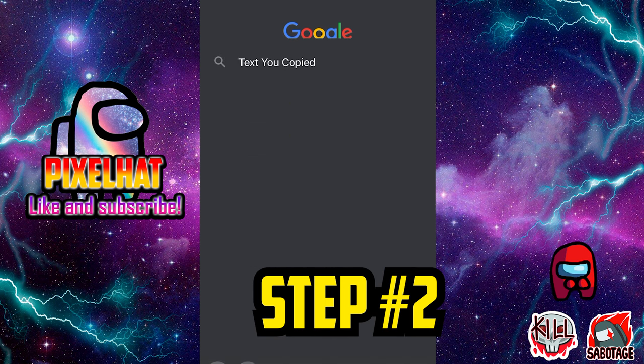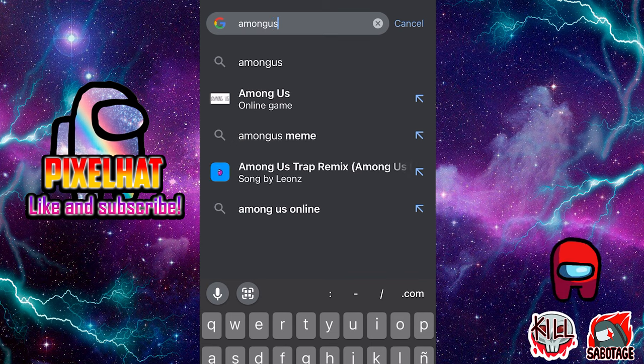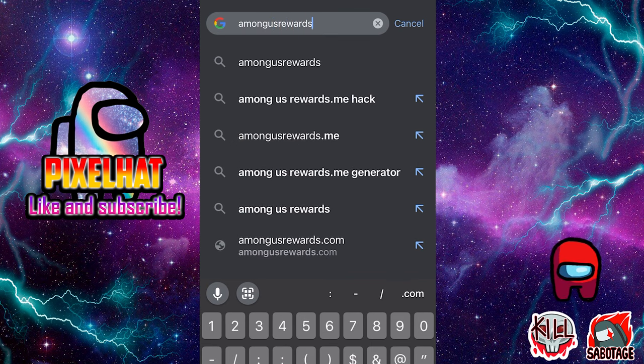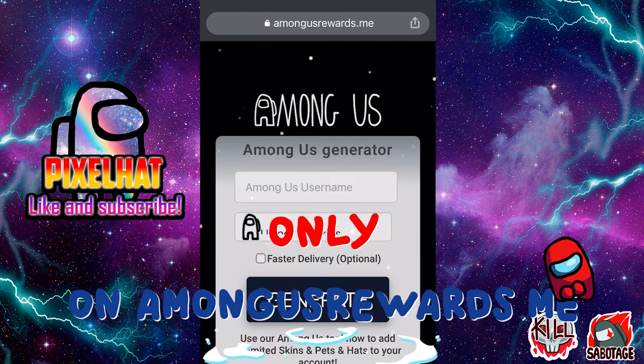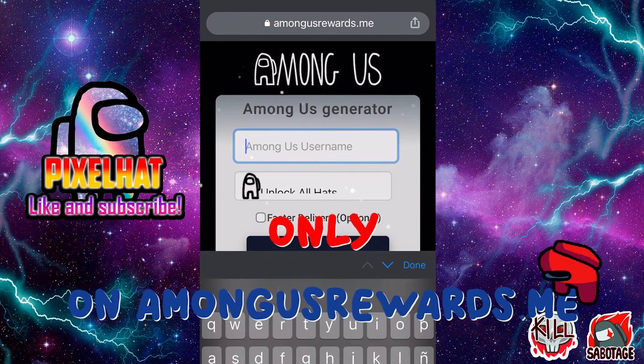Now for step two, you want to grab your phone, tablet, iPad, or computer and do as me. Open up your browser and type the same thing that is on my screen. Tap Enter and it's going to connect. You do not have to download anything that could give you a virus. This was approved by MrBeast himself. Once you are here, just type your Among Us username — I will type an example, I've already done mine.